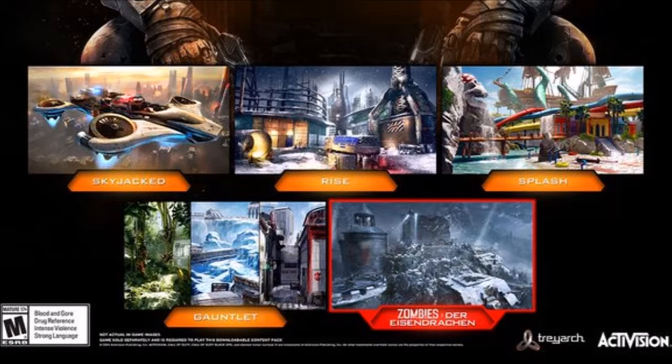Next we got Splash, and it looks like a pretty fun map. It doesn't look like one of those serious competitive maps — it's like one of those fun maps that you just play to have fun. All bright colors, water slides, everything. Imagine if you could slide down the water slides, that'd be crazy.